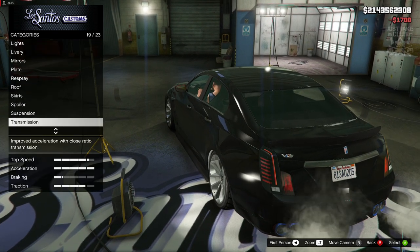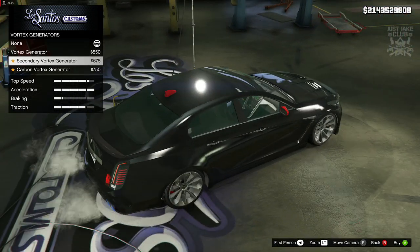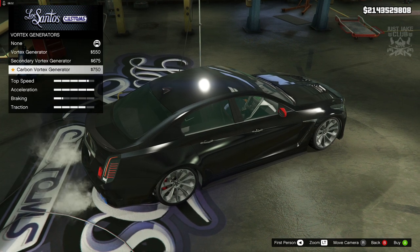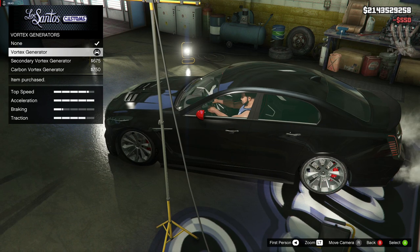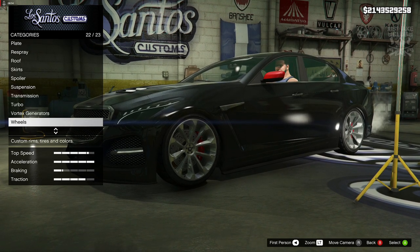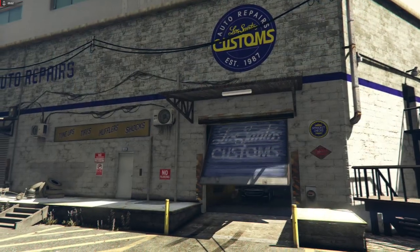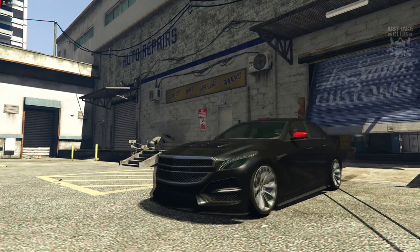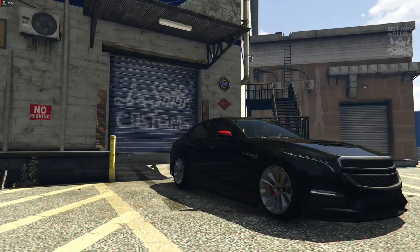For suspension we're getting the sports suspension, transmission we're getting the race transmission, and obviously the turbo tuning as well. We do get an optional vortex generator, which is actually just a thin antenna for the radio — not sure why they call it a vortex generator. We'll get one in the primary color. I'm going to stay stock for the wheels because they look awesome and I don't think any other category will look nicer. For the windows we're getting the light smoke window tint, and that's it. Pulling out of LS Customs, this car just looks awesome.